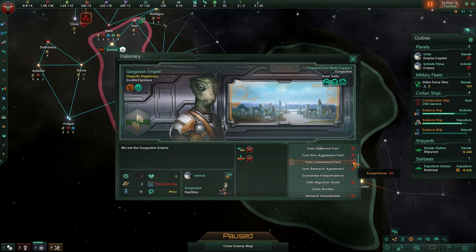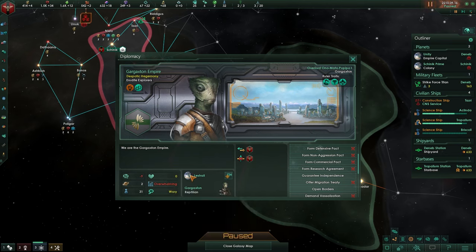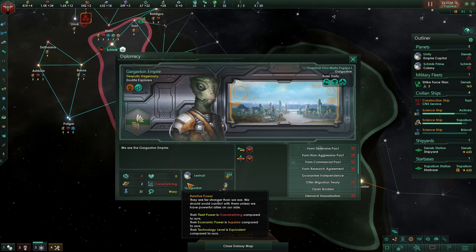Holy crap - the commercial pact is not easy, but acceptance of the research agreement is free. That is interesting. His technology level is equivalent, his economy is superior, and his fleet is overwhelming. Don't think too much about it at this point - every empire at this stage of the game is going to be overwhelming to you, because scaling is off. They started strong and it is your task to get up to their level.